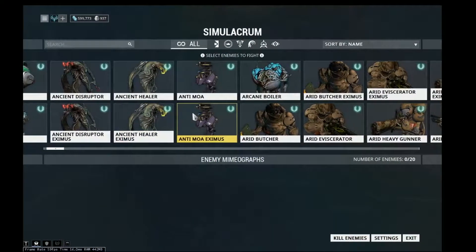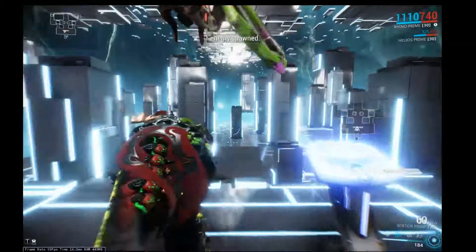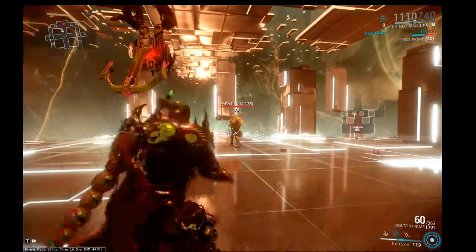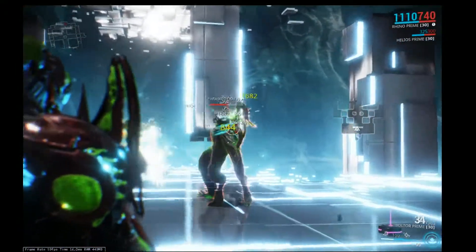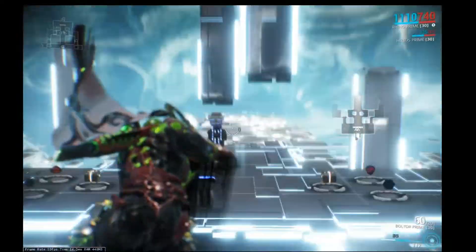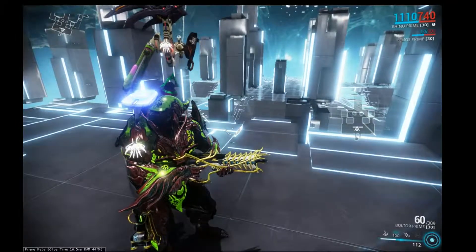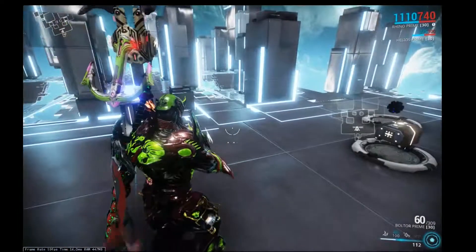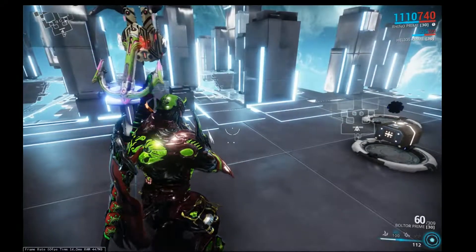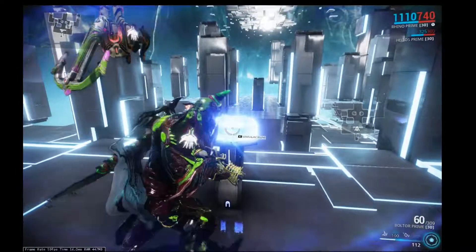Grineer you have to fight their armor through their entire health bar, so they're a pain. Let's try an Ancient Healer Eximus at level 75 — infested have no armor or shields whatsoever, they are pure health. The Ancient Healer Eximus at level 75 took almost an entire clip. I'd say you could push this gun to about level 80-90 on infested, maybe level 100 on Corpus, but don't expect to go past level 75 on Grineer heavies.